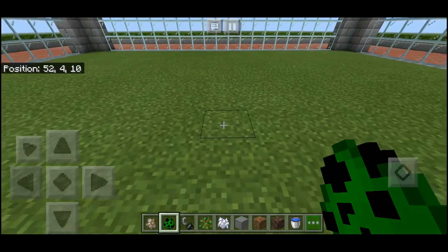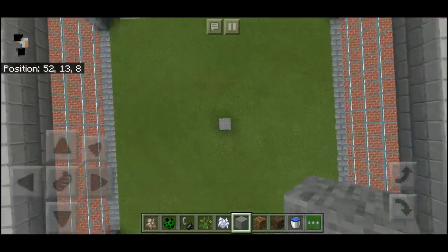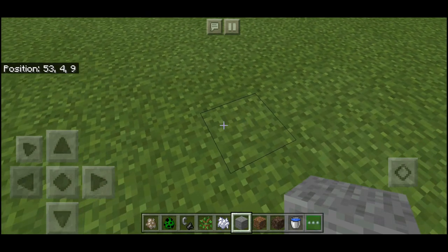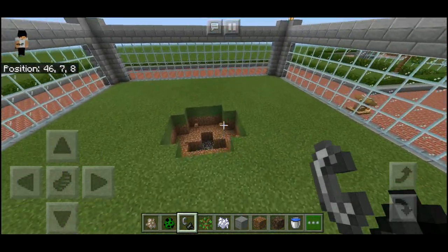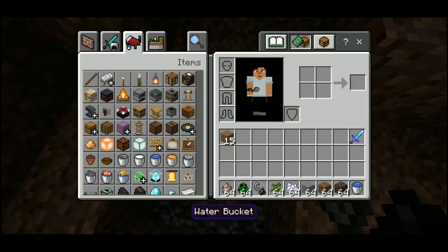I have a creeper spawn egg in my hand because I want to use it to make the pond, and I think this is the exact center. All the enclosures I saw on Google for anteaters were really really small — they had a small pond in the middle and not a lot of vegetation. I want to keep the animals in good condition, so I'm going to blow up this creeper. There we go — I think this is a good-sized hole for us to make a pond with.